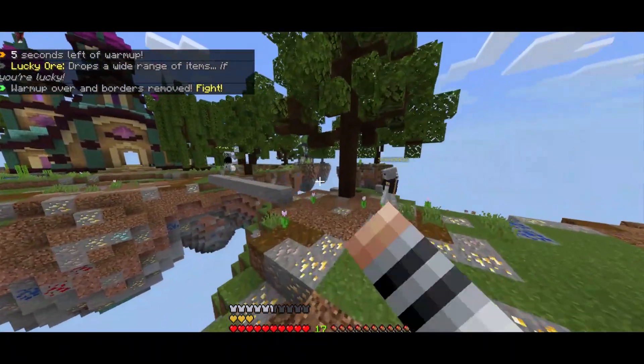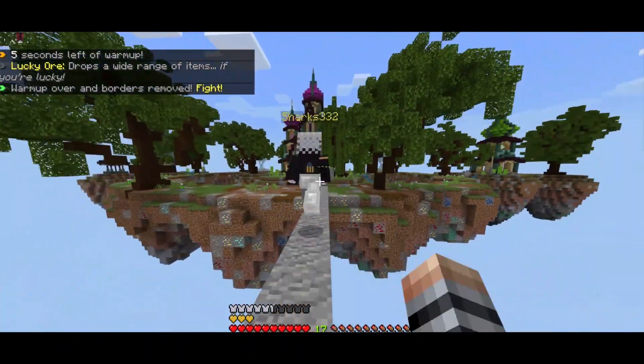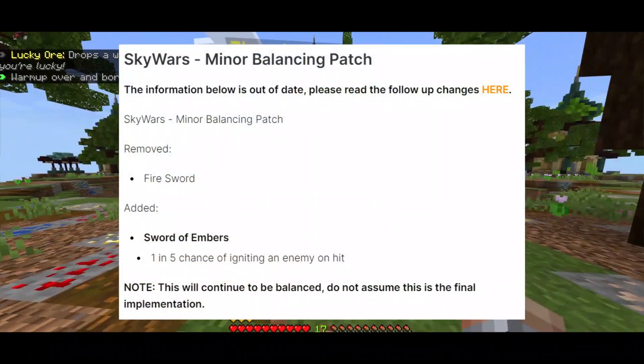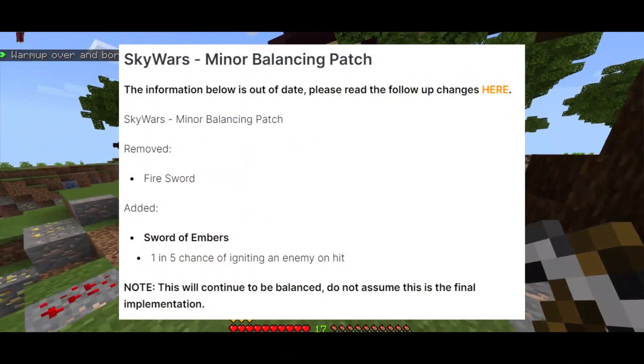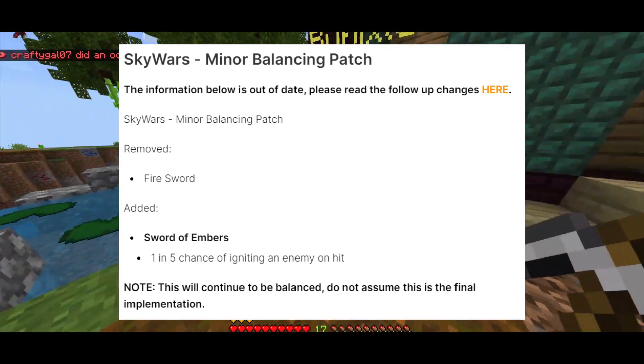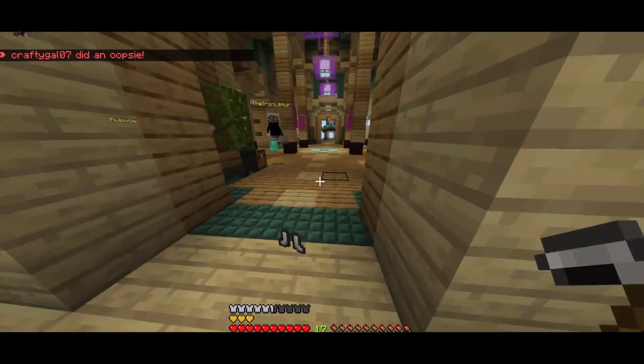Here's what they said on the update about it. So Sky Wars received a minor balancing patch — they removed the Fire Swords and added the Sword of Embers. There's now a 1 in 5 chance of igniting an enemy on hit instead of just the first hit, which is a lot better.